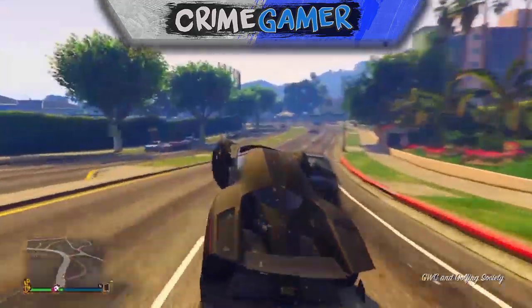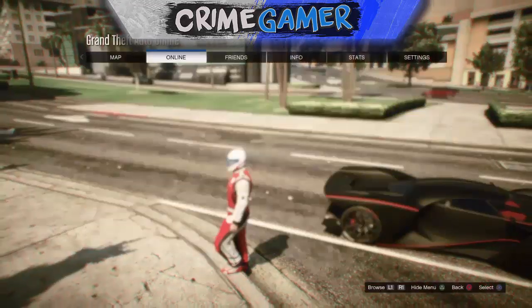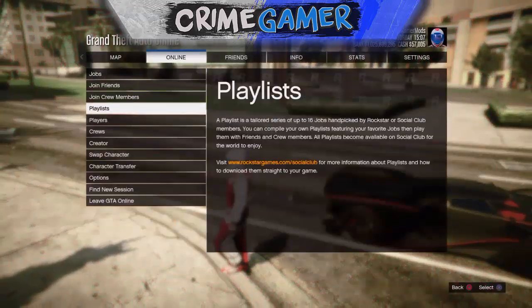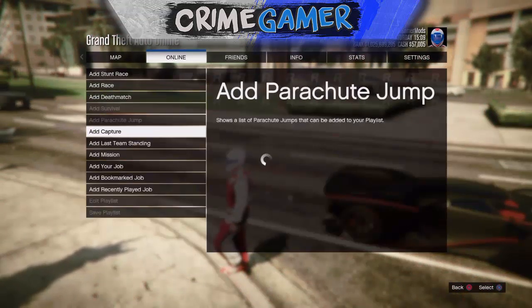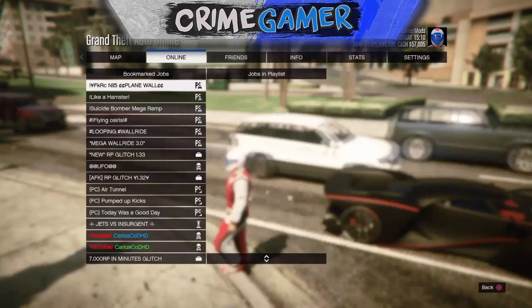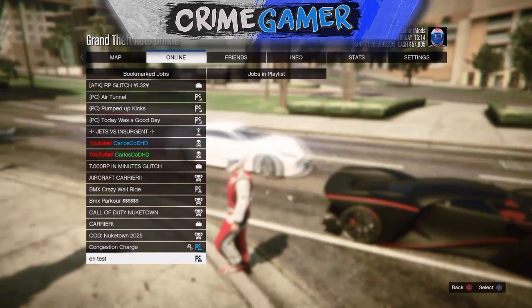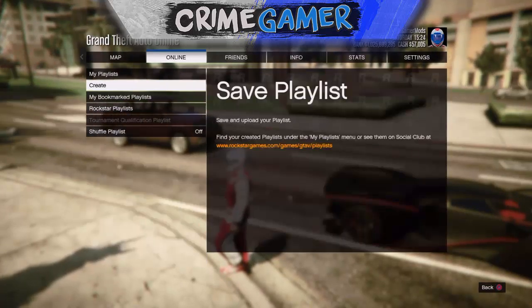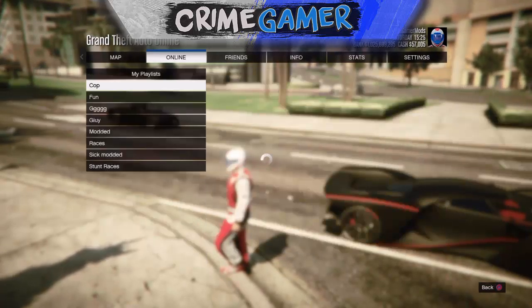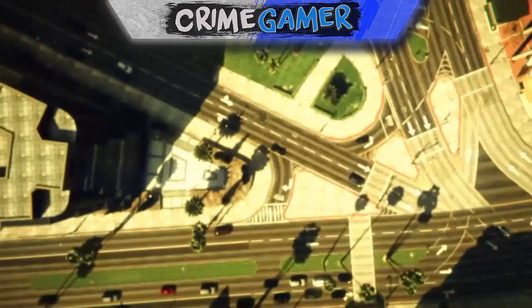Let's get straight into today's video. The first thing you want to do is go into online — hit Start, go to Online, then go to Playlist. Check the description as well guys, I've left the job link for you down there. You want to bookmark that job and add it to a playlist — it doesn't matter which playlist you make or what you name it, just make sure it only has that job in it.